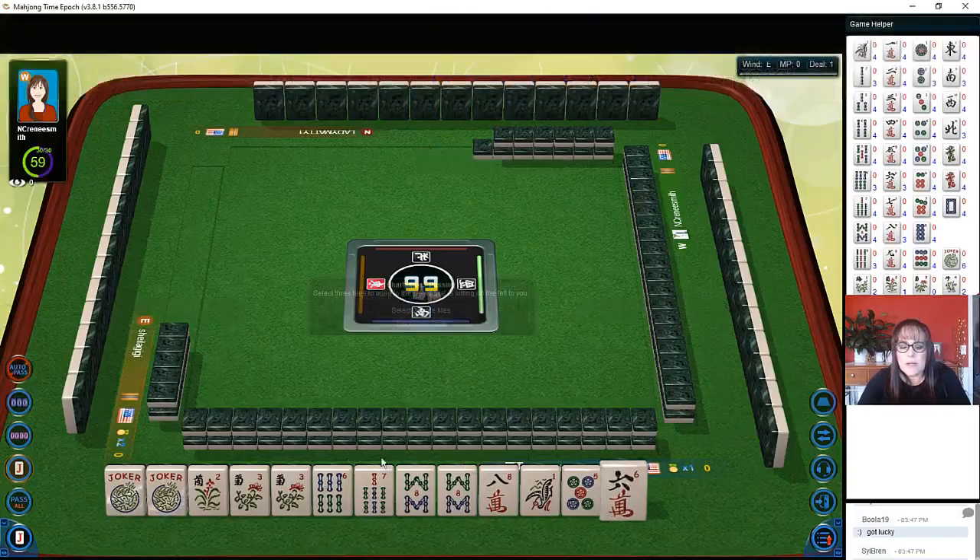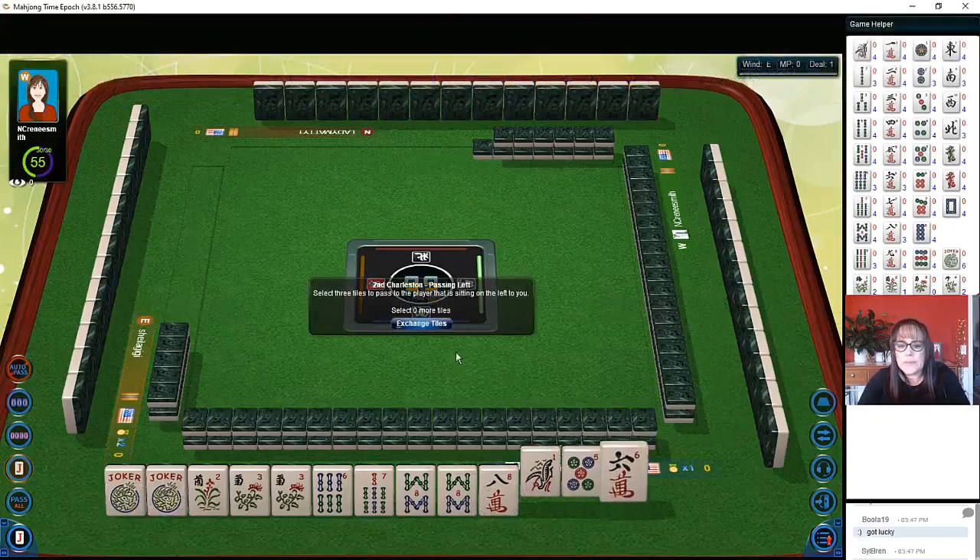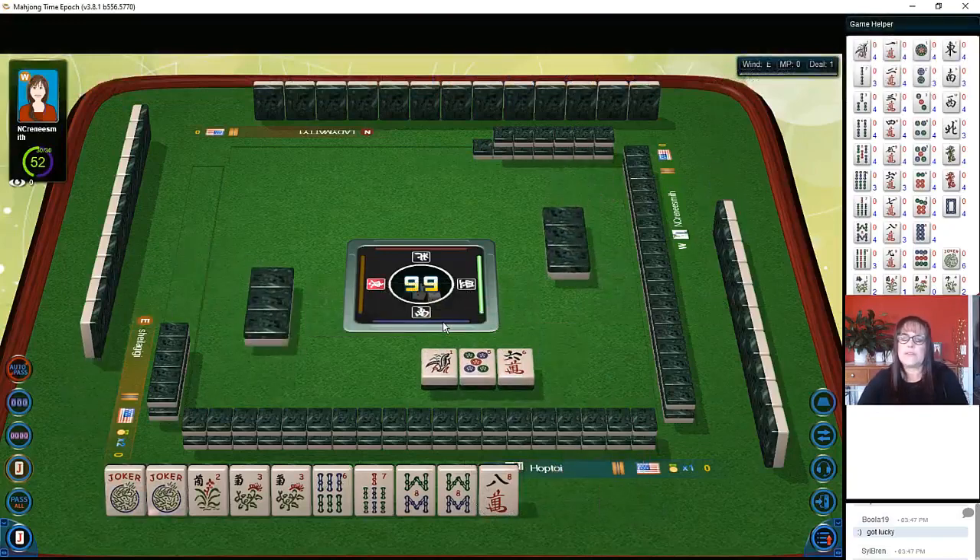We need a five bam or a nine bam to play the sixth hand down — single pair pung kong with four flowers. I think we actually let a nine bam go earlier. That's all right, what goes around comes around — maybe we'll see it again.